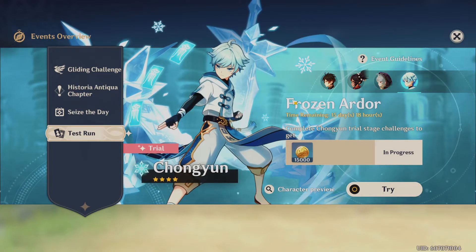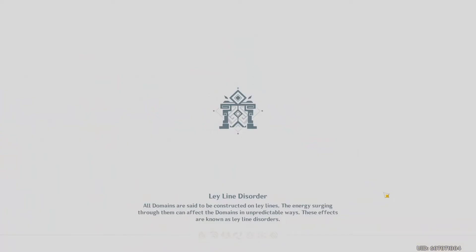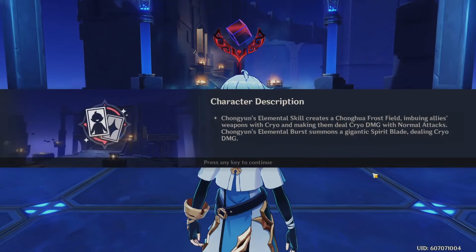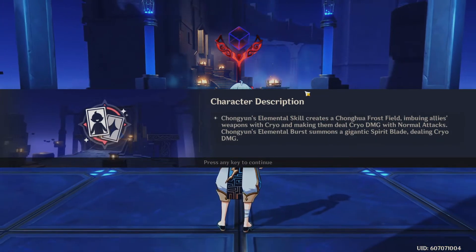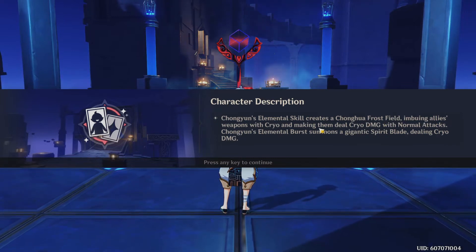First we're gonna start off with Chongyun. Chongyun's elemental skill creates a Chonghua frost field, imbuing allies' weapons with cryo and making them deal cryo damage with normal attacks. His elemental burst summons a gigantic spare blade dealing cryo damage. Interesting.